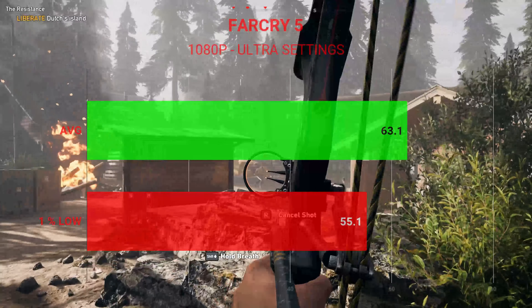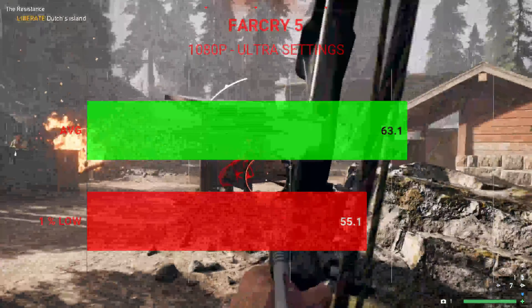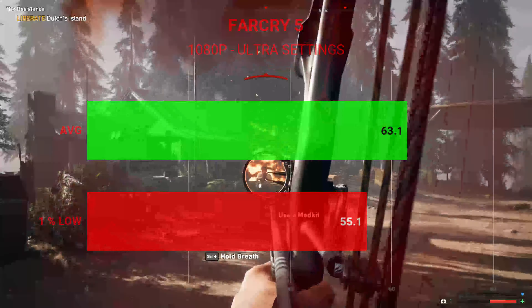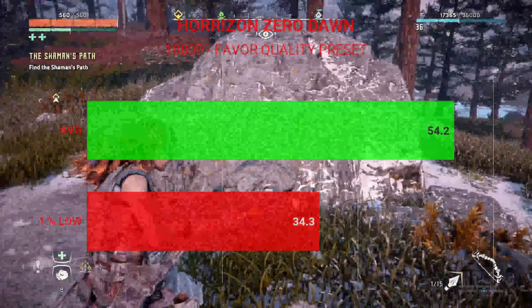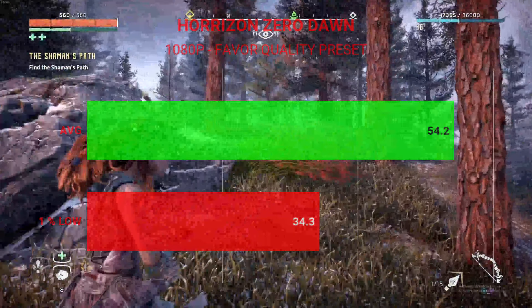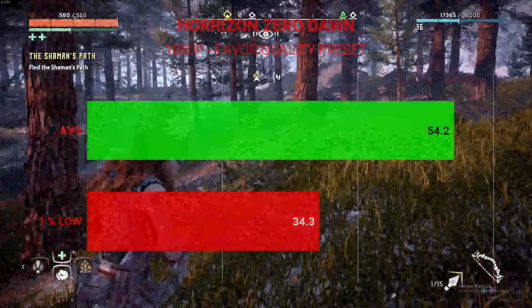Next, we have another Ubisoft title — Far Cry 5, also tested at 1080p and ultra settings. We had an average frame rate of 63.1 FPS and a 1% low of 55.1. Now we have the Horizon Zero Dawn benchmark, tested using the built-in benchmark at 1080p with the Favor Quality preset, which is mostly high settings. The average frame rate was 54.2 FPS with 1% lows of 34.3.